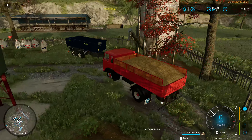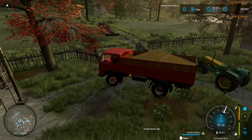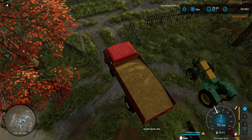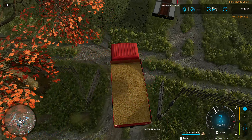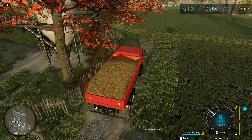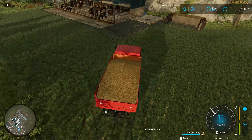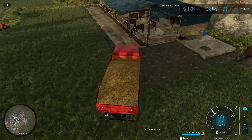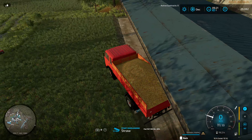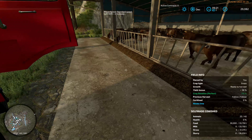It is quite a big field actually - for this map it isn't a big field by any stretch of the imagination, but yeah, for the map. Right, straw - we want straw. Straw's nice and cheap at 8.30.